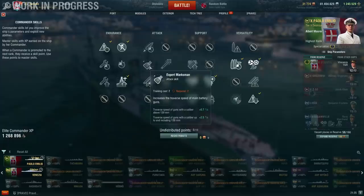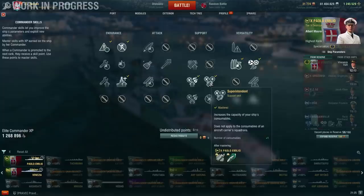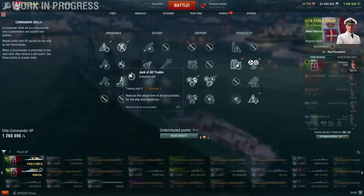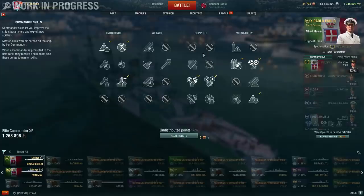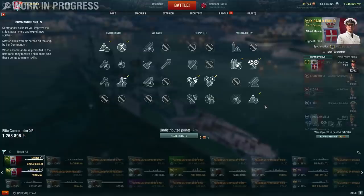You could go with a different build — expert marksman is very useful on a ship like this, and torpedo acceleration is also quite useful. You could drop superintendent and preventative maintenance to take those two skills. Jack of all trades is always useful. I don't think the smoke-related skill is that useful, and AFT probably doesn't fit well, but RPF for example is great. This is what I decided on, though I'm not certain it's the best one.